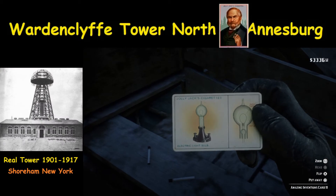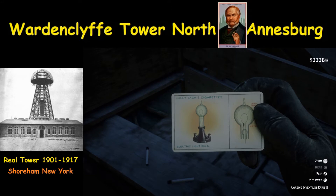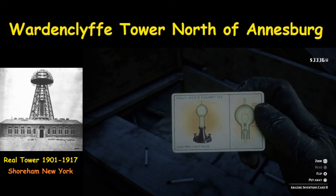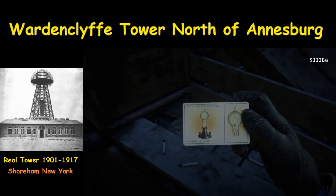If you may have noticed, there is a cigarette card available. It's under Amazing Inventions, called the Electric Light Bulb — picture of a light bulb on the cigarette card, of course. So if you're looking to collect, that's something you can definitely check out.